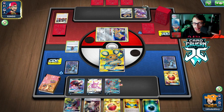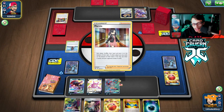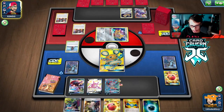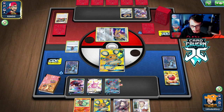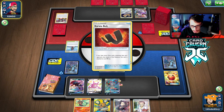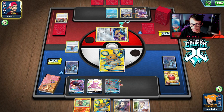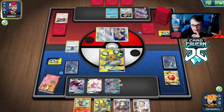My opponent KOs my Incineroar. They Marnie me which is fine - the hand wasn't very good outside of having Mewtwo and a Cherish Ball. Let's see what we're looking at. We got Litten number two - we can bench it. We'll probably just Research. Karate Belt - looks like they're playing passive. They probably won't attack into Dedenne taking two easy prizes, and maybe they don't expect the Mewtwo.